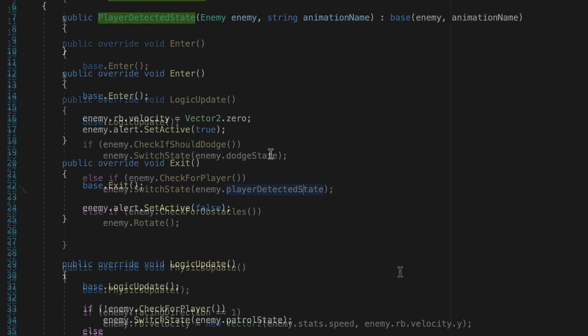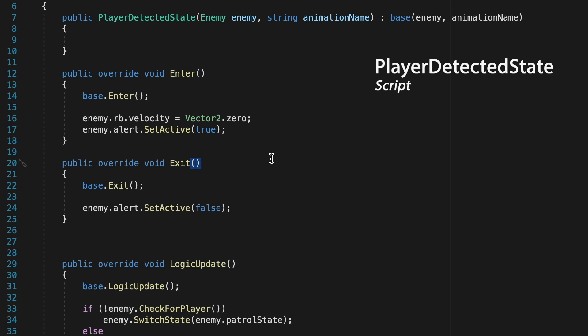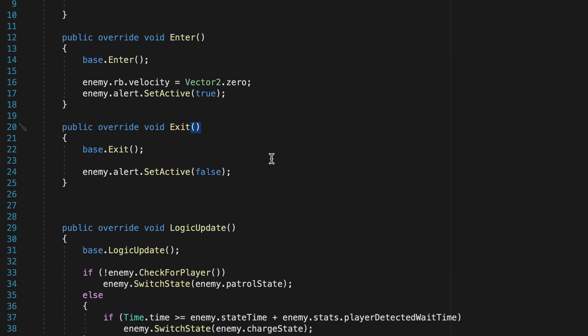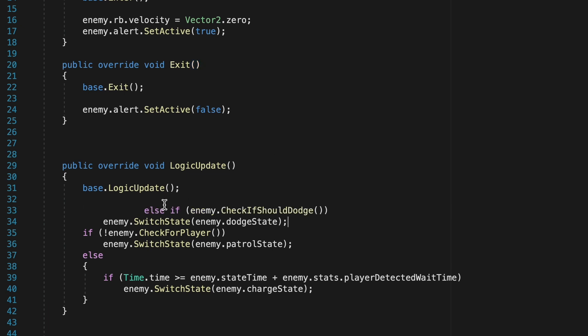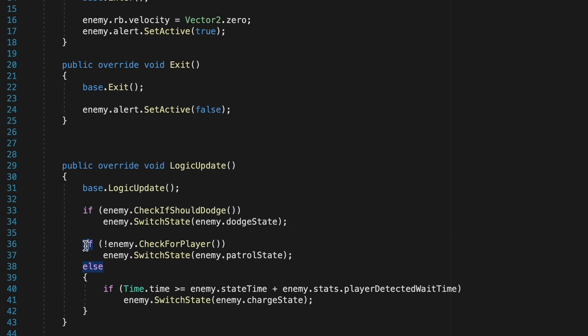Finally, head to the PlayerDetected state — this is where the enemy telegraphs that he's about to charge. If the player acts aggressively while the enemy is in this state, make him dodge. Paste the dodge check at the top, change it to an if statement, and make the existing check an else-if. Save all scripts.